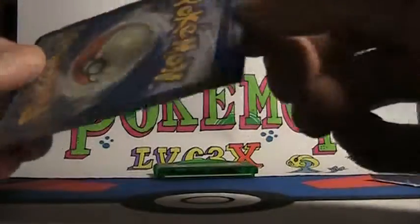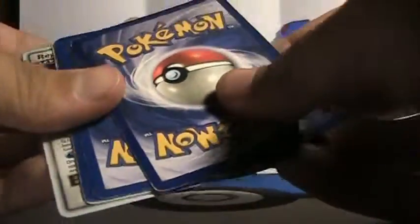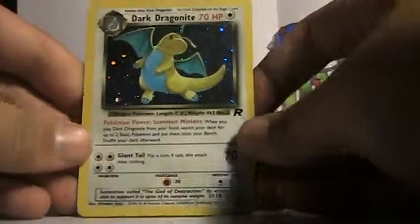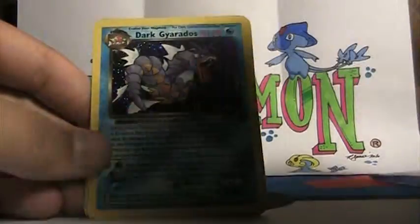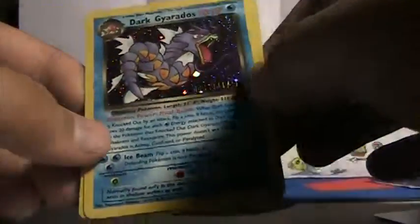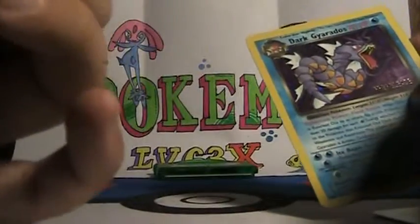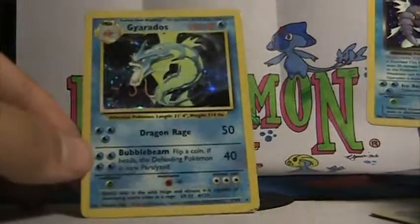So now we get the trade in the black sleeve. We got a Dark Dragonite from the Rocket Set, in decent condition. Dark Gyarados pre-release from Rocket — holo, also in okay condition. And a Gyarados Base Set, which is in pretty bad condition, but it's nice.